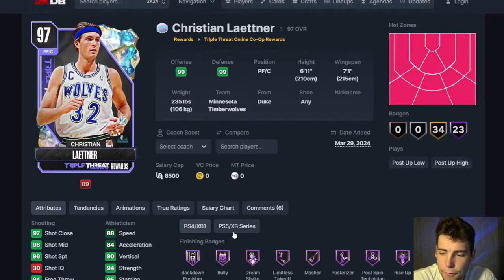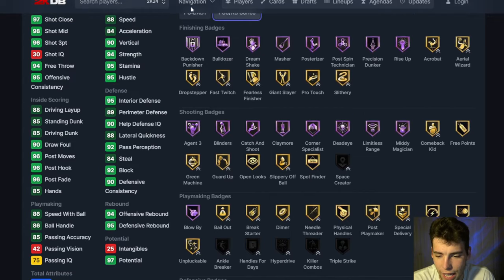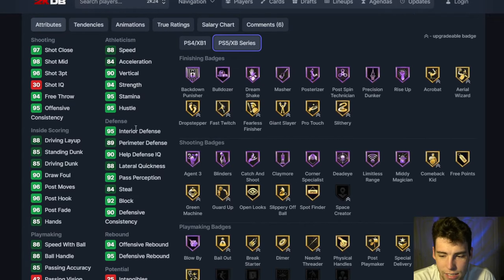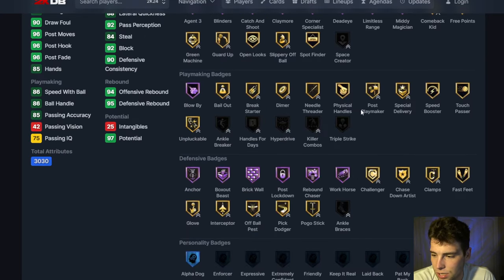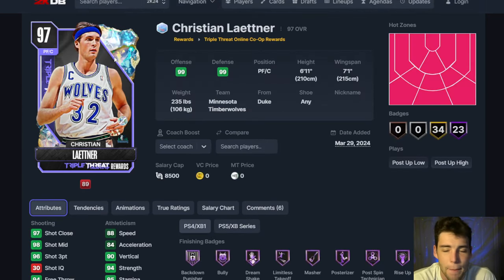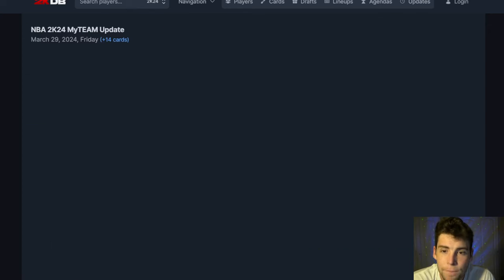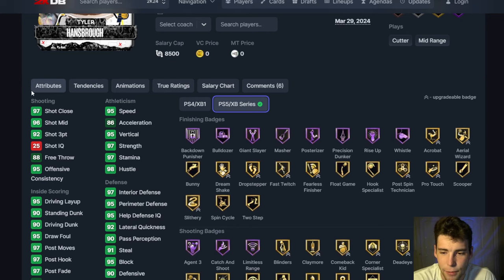Then there's the free card — you do have to play co-op, I think it's 50 co-op wins, for Christian Laettner. 96 three-ball, 85 steady dunk, driving dunk, 86 speed, 88 speed, good interior and perimeter, good rebounder. Half Anchor, Brick Wall, a ton of shooting badges. Gabriel base on very quick, D-Book leaner, MJ dribble style. What bad things could I possibly say about Christian Laettner? The card is absolutely elite.